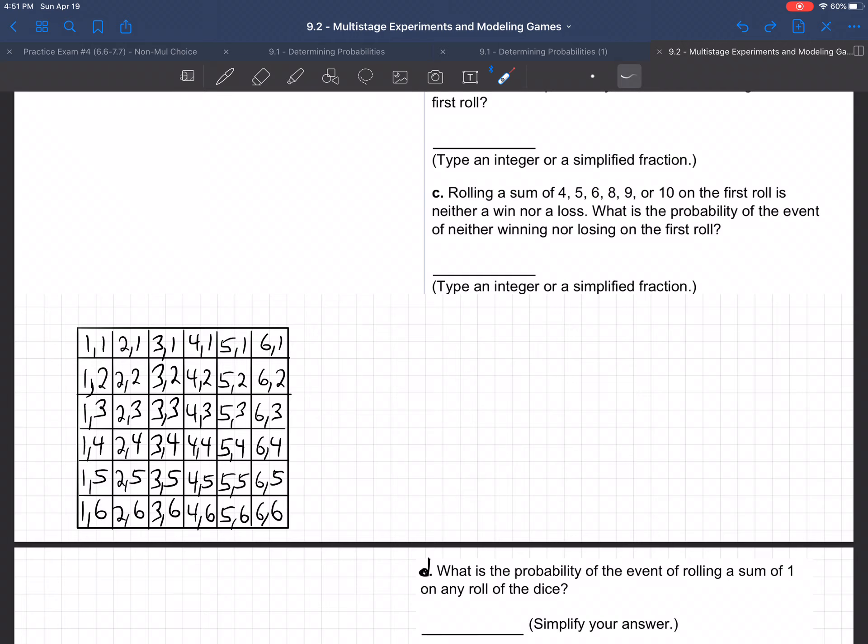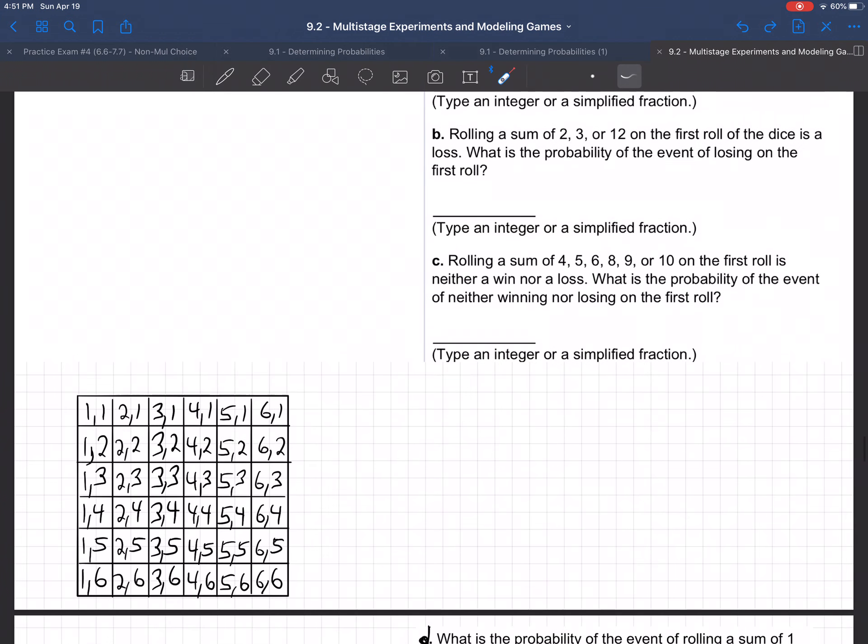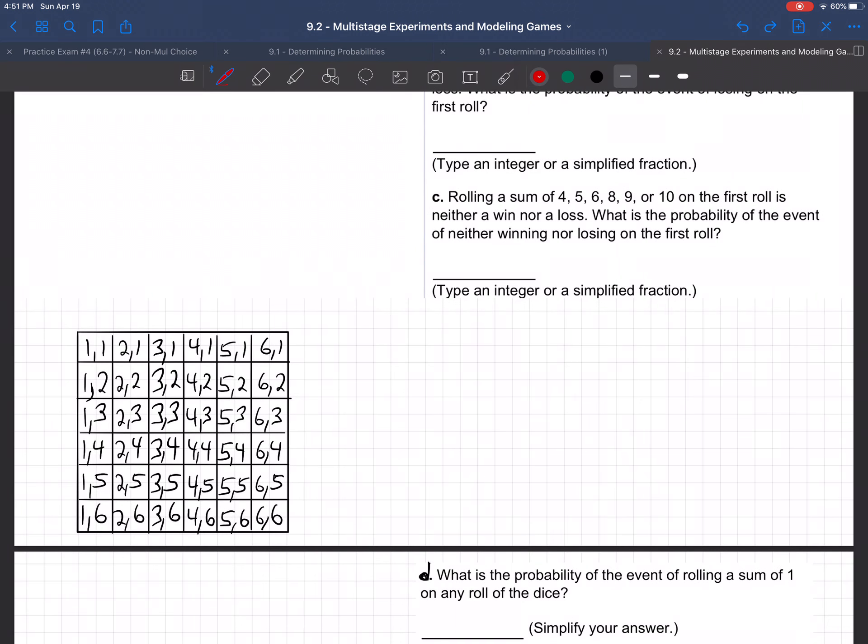There are 36 different things in that rectangular array. Now specifically, they're looking for a sum of 7 or 11. So we want the dice to add up to 7 or 11. If I go down this diagonal right here, all those numbers have a sum of 7. 6 and 1, 5 and 2, 4 and 3, 3 and 4, 2 and 5, and 1 and 6 — they're all 7. Everything on this diagonal has a sum of 7.